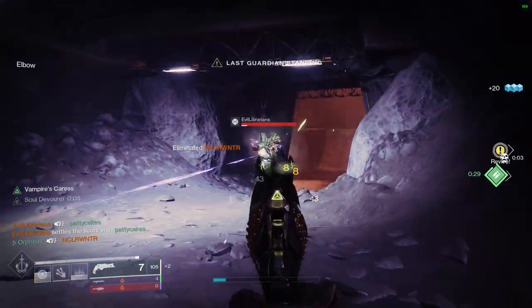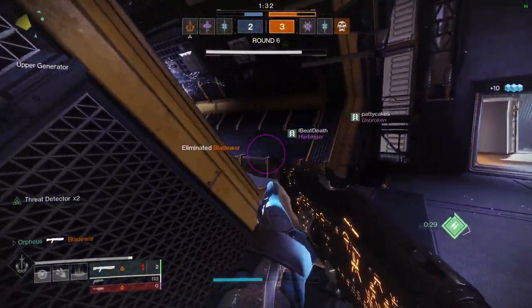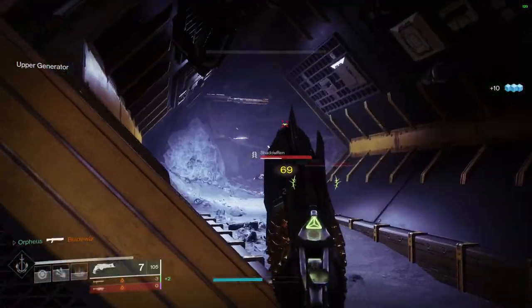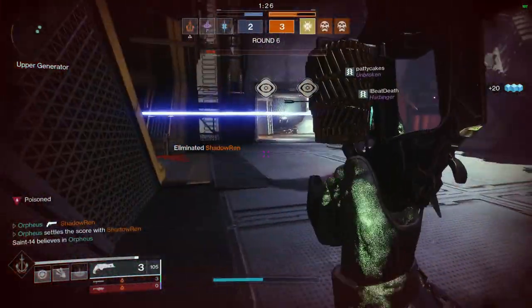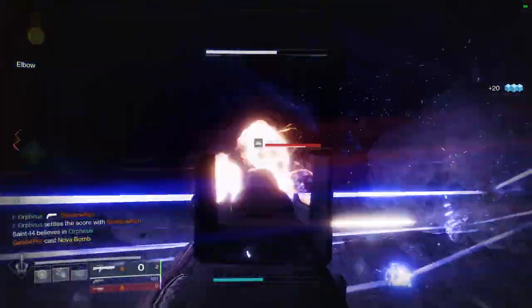You can also use your primary to trade aggro. Even if you're low HP, you can still take peeks with your primary while your teammates are holding the aggro of the enemy team. This allows you to buy time for your teammates, letting them rotate around to help you or get an easy defensive shotgun kill from enemies that push in while you're holding an advantageous position.